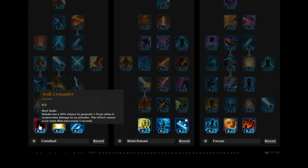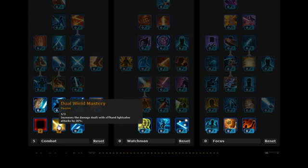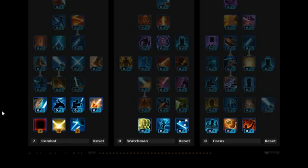We're going to stick 2 points on Jedi Crusader. I'm going to stick 3 points on Dual Wield Mastery, because remember the Sentinel class you will be able to dual wield. The good thing about this skill is it will increase the damage with your second lightsaber, your offhand one. So stick 2 points on Defensive Forms, and moving up, stick 3 points on Steadfast — increases your accuracy there.